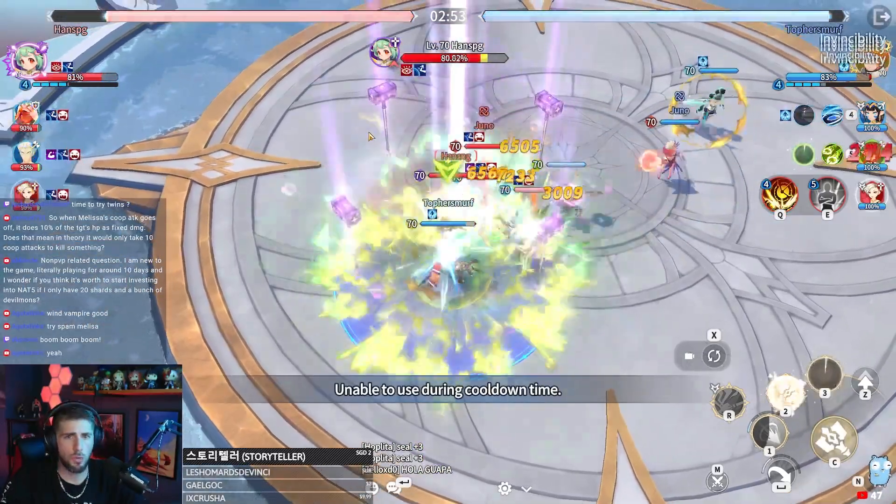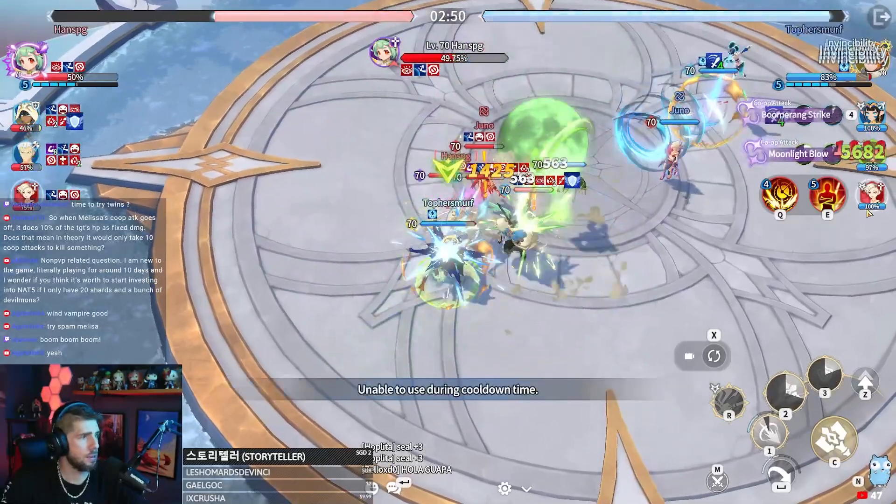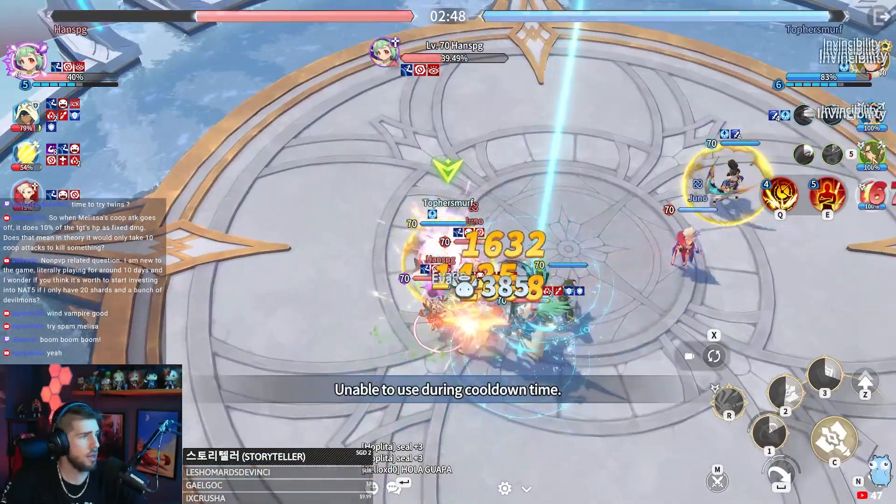I'd like to stay on Juno for a moment and let them kind of use some of their skills, see how much damage they put out, and then switch over once we feel a little more comfortable.